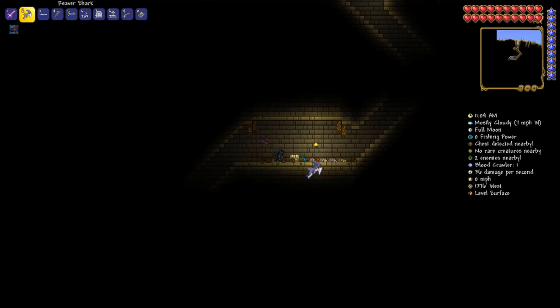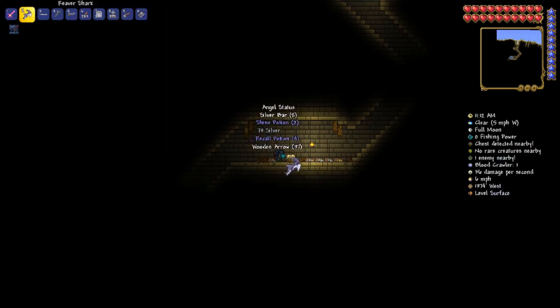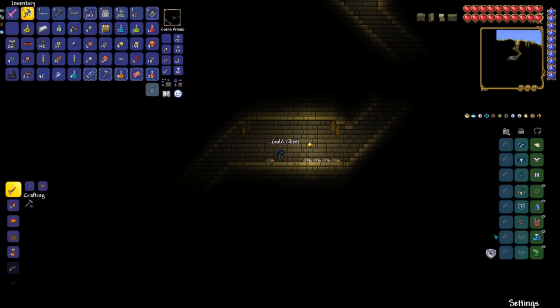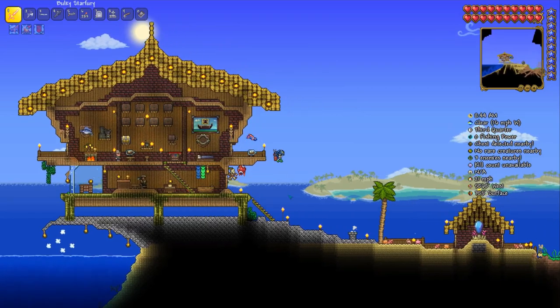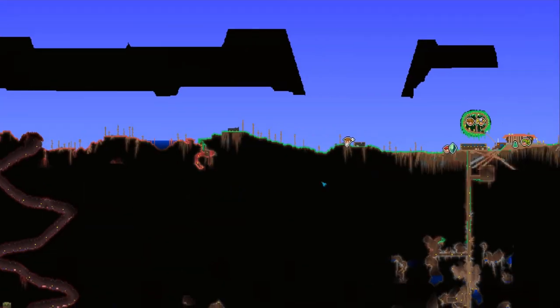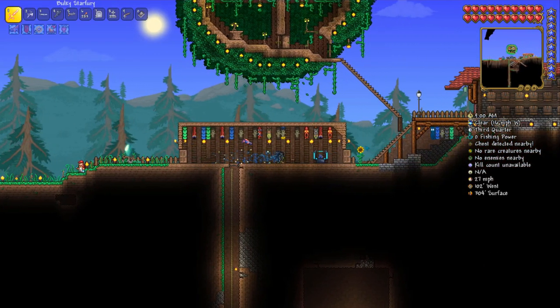Alright, let's see if there's going to be a bottle. Oh yes there is! We got the sandstorm in the bottle - that's all that we needed. I'm going to loot the rest of it and grab the chest because why not, but that's what I needed so now I can be done with this world. I'm going to go back and head over to my forest pylon.